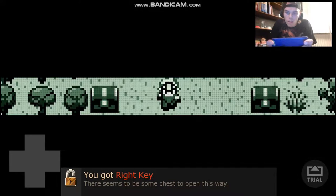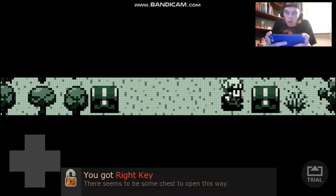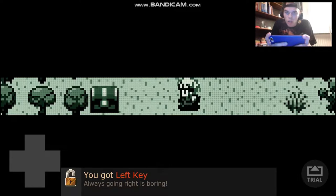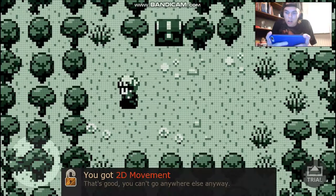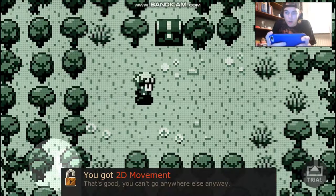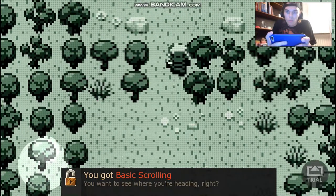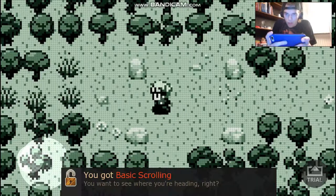You got a right key — there seems to be a chest to open this way so you can only go right. You got a left key too — always going right is boring. Now I can go left. You got 2D movement, which is good. You can go anywhere. Now I have a joystick here.